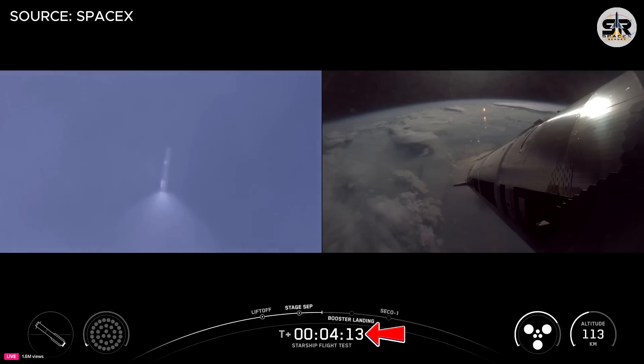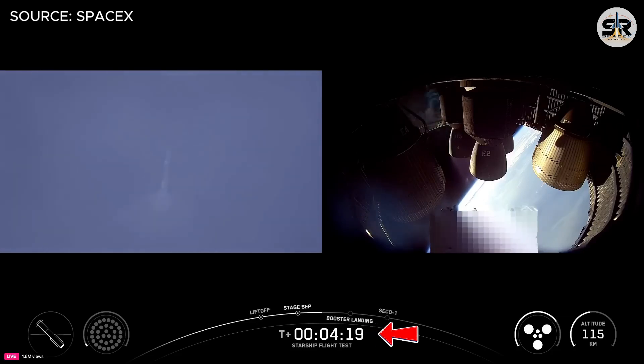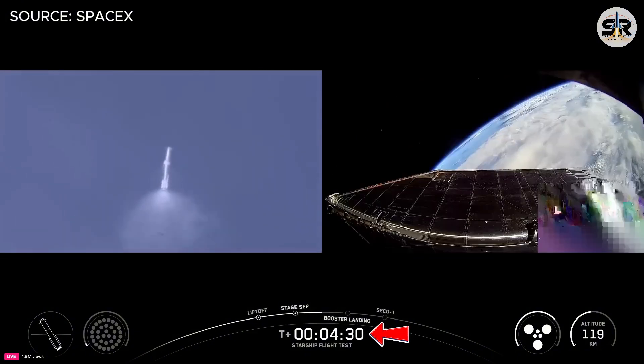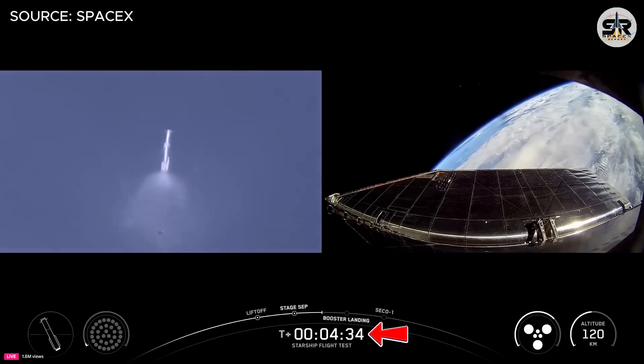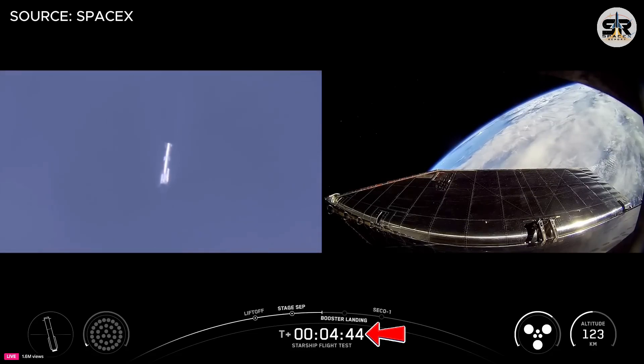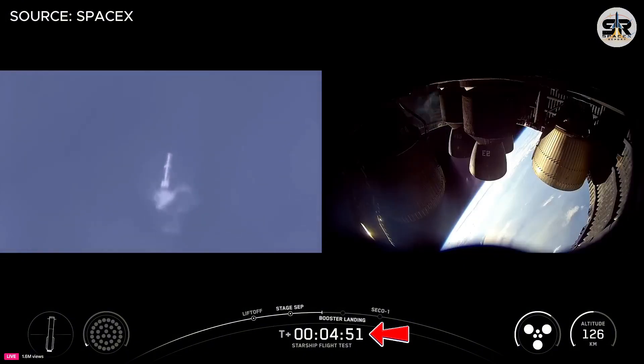Everything going very well so far for Starship's ninth flight, now four minutes 15 seconds in. Great views from inside the aft engine area of ship, looking at those three sea level and three Raptor engines. The booster is doing its LOX dump — that liquid oxygen dump — because we don't need some of that liquid oxygen propellant, we vent it to lessen the booster's mass as it comes in for landing. Super Heavy is descending rapidly — what can we expect in the next few minutes as it does its atmospheric tests?